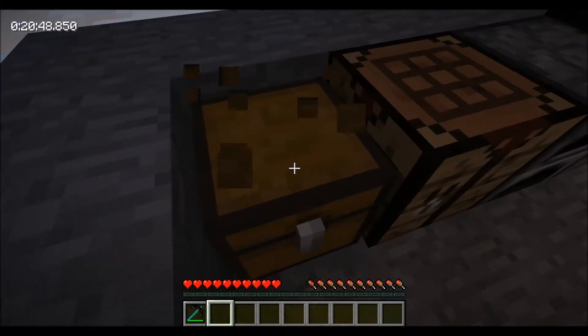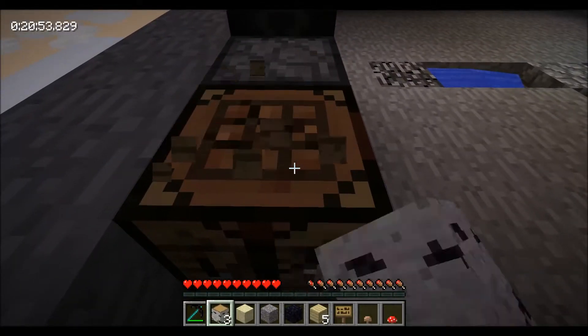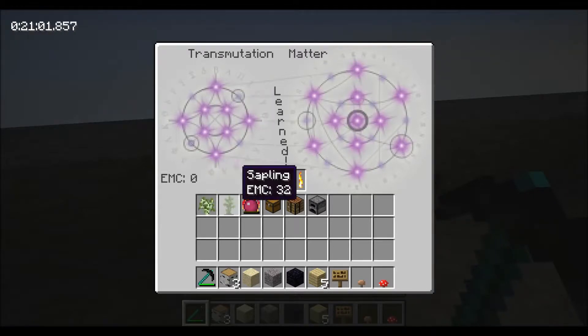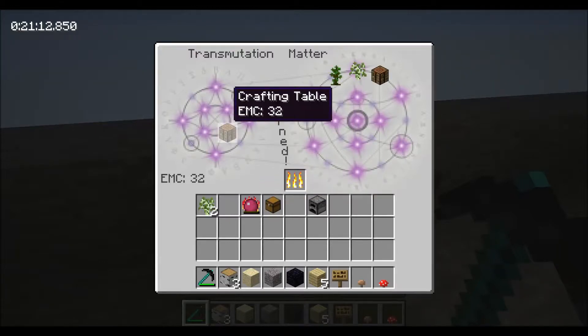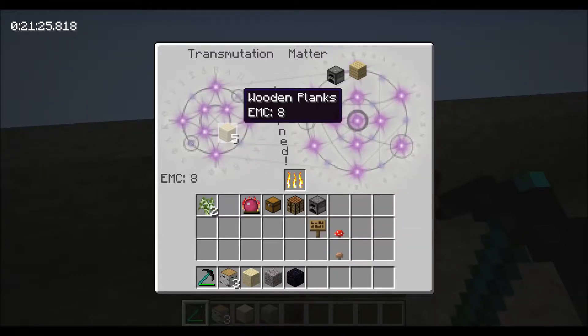Basically, I'm going to pick everything up because we are going to be educating our transmutation tablet. I want to be able to teach it everything. It looks like I can actually just turn that jungle sapling into a birch sapling, which is what I'm going to do. You can't teach it the philosopher's stone — it has to have an EMC value for you to be able to teach it to the transmutation tablet. When I put these things in, it's saying 'learned,' which means it's now a recipe the tablet knows and I can pull that item out of it.